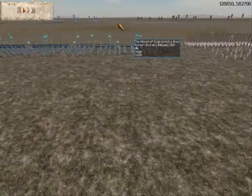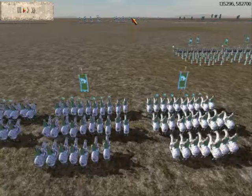So I'll be facing Stormy from the Hoss Clan. He's using Pontus. I'm gonna fly along in a little helicopter camera, and my ally is Sable, and he's using the Armenians.